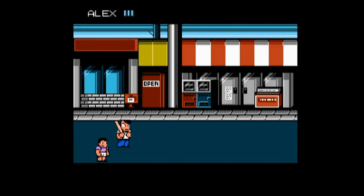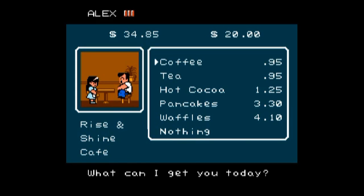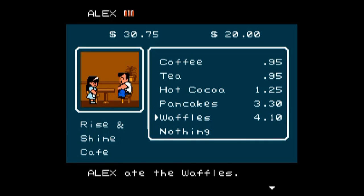Here we have our first mall. We don't do any fighting here — we go into these different buildings and shops where we can buy different things. In this case, we can buy some waffles for 410. When we buy and eat the waffles, we get different stat effects: agility up one, strength up one, stamina up 32, max power maxed out. Max power is your maximum health, while stamina is your current health. When stamina is maxed out and you start buying food and other items, that's when your max power will start going up.